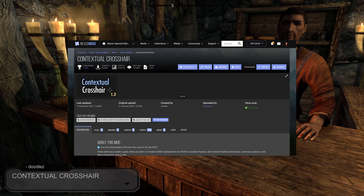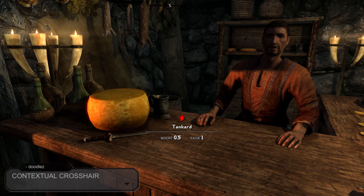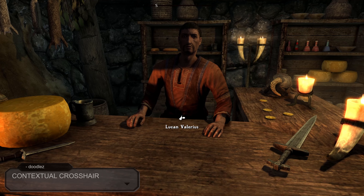Now we have Contextual Crosshair, created by Doodles and uploaded by Doodlezoid. This mod is pretty self-explanatory: it shows the crosshair when you need it and makes it disappear when you don't.